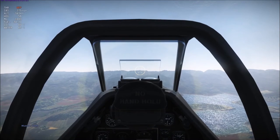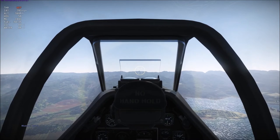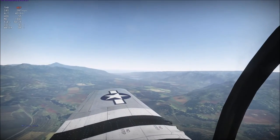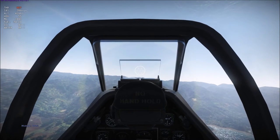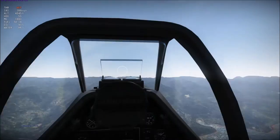The next move we're going to try is called the Split S. This is going to be initiated by a half aileron roll — make ourselves upside down — and then we're going to pull straight through the bottom. It's going to take about 1,500 feet to do this maneuver, however, depending on what aircraft you're in, how fast you're going, and how hard you're pulling, that's going to change how much altitude you need to pull this off.